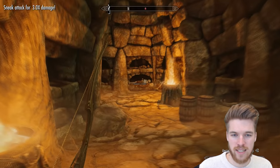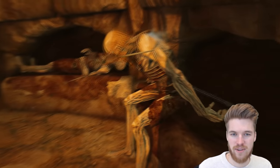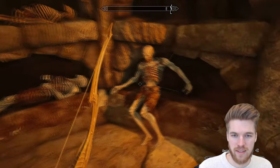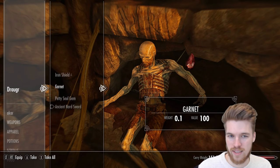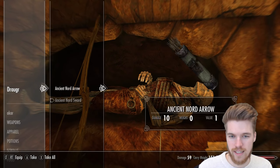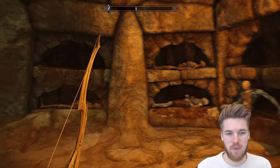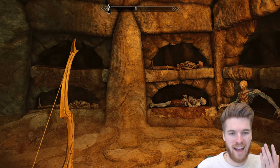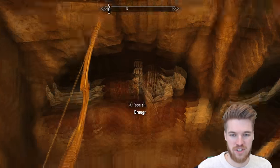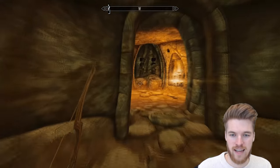You can always tell when it's a Draugr because their body is just so much lighter — it's a skeleton and it's obvious which one is going to jump out and try to kill you. Make sure you always look out for that so you can sneak attack them.